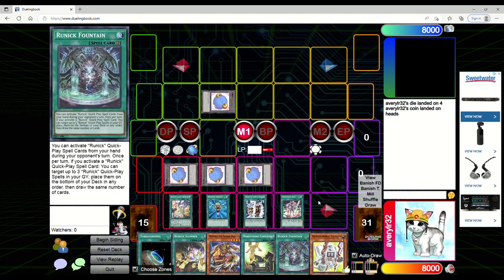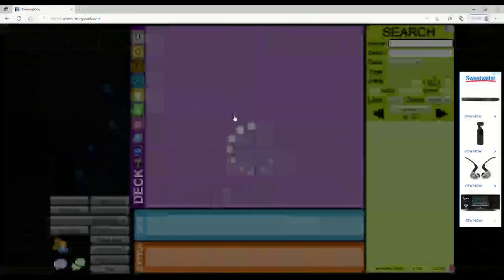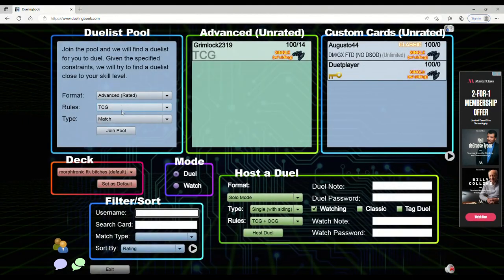That's why I don't like Dueling Book - it's really fine if you're playing against someone you know on Discord and play-testing against a friend. But if you're just playing against randoms in the duelist pool - where you can queue up for Advanced Rated, TCG, OCG, Goat Format Competitive, match or single with siding - you're probably going to get someone that's toxic.